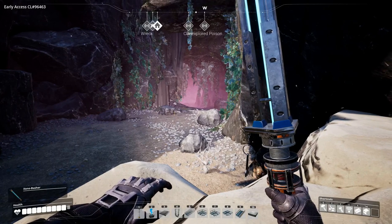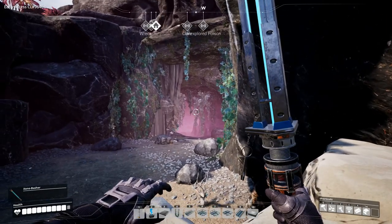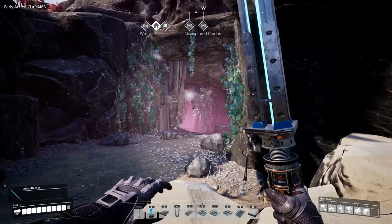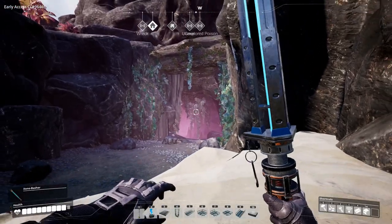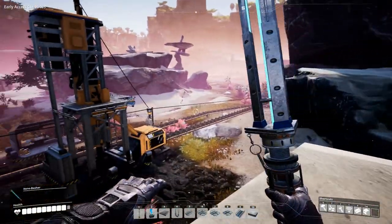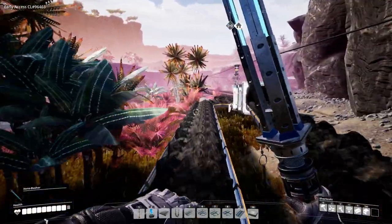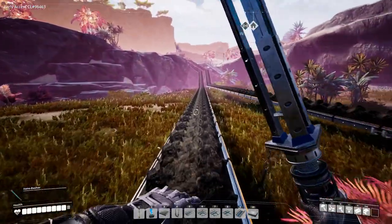Hey everyone, I'm Nog and welcome back to Satisfactory. In the last episode we explored as much of this huge cave as we could. There is one more area in there to explore, I think, with at least one slug in there, but there is also a lot of poison in there so I don't want to go explore that right now. We came in on the other side, quite far away, and ended up over here at our coal mining operation.